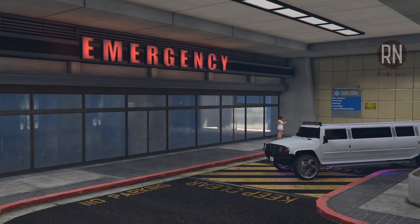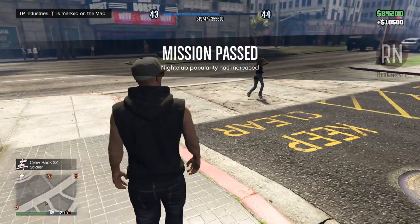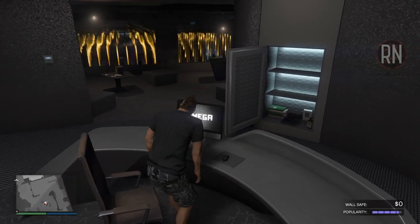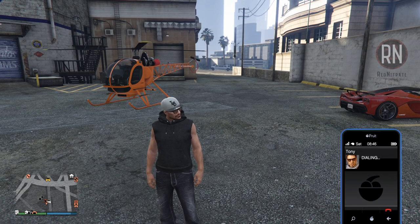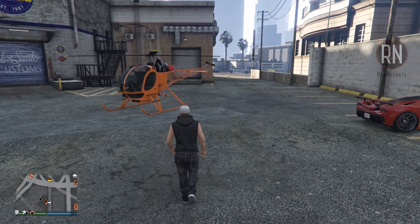But sometimes the eject patron missions won't spawn, and you'll be forced to do it the traditional way by completing promotion missions. You can access those by logging on to the computer in your office and going to the nightclub management tab on the left. Alternatively, if you'd prefer to launch one on the fly, you can pull out your phone and call Tony Prince, where you can both launch a promotion mission and check your current popularity level.